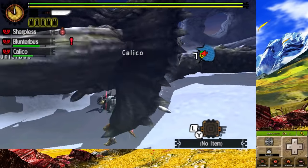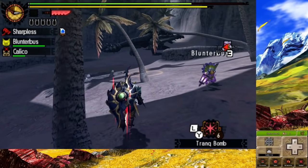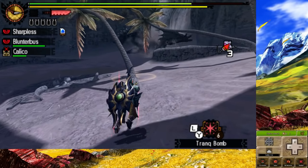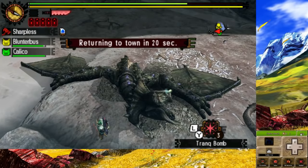After that, we hunt Black Diablos. She was actually pretty easy despite my decreasing sharpness. Although when I placed a trap down where I thought she would sleep, she went to the next zone. So after waiting a while for the trap to despawn, we captured Black Diablos.